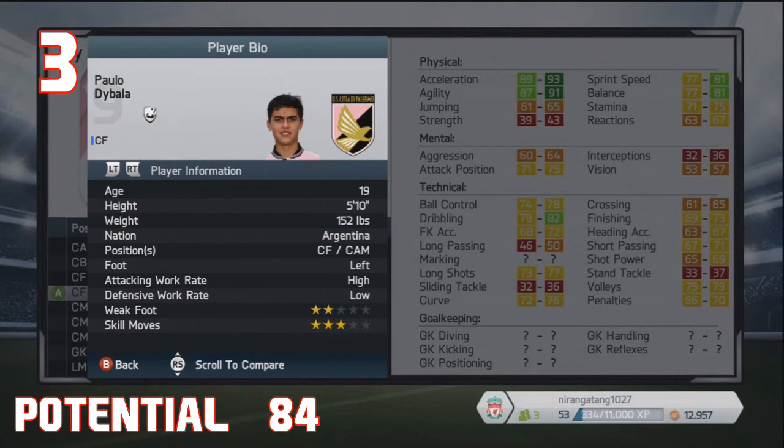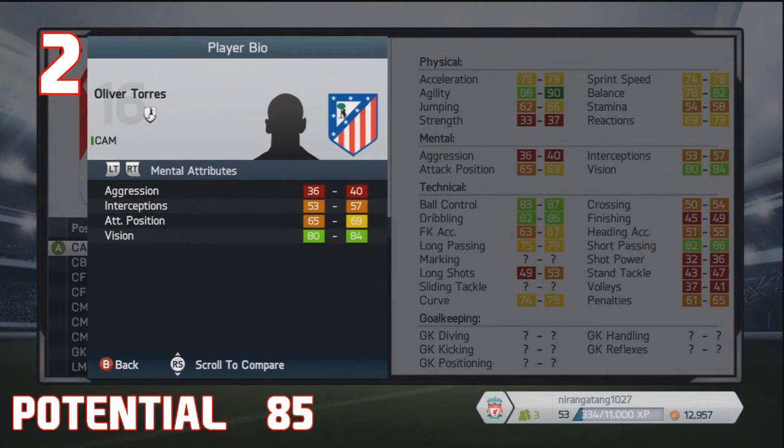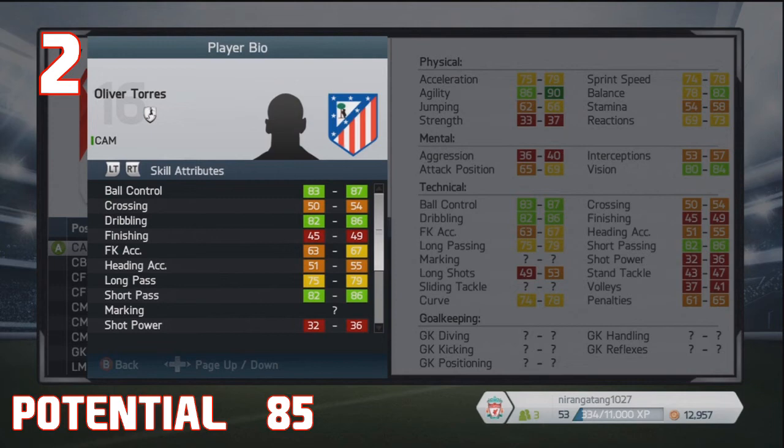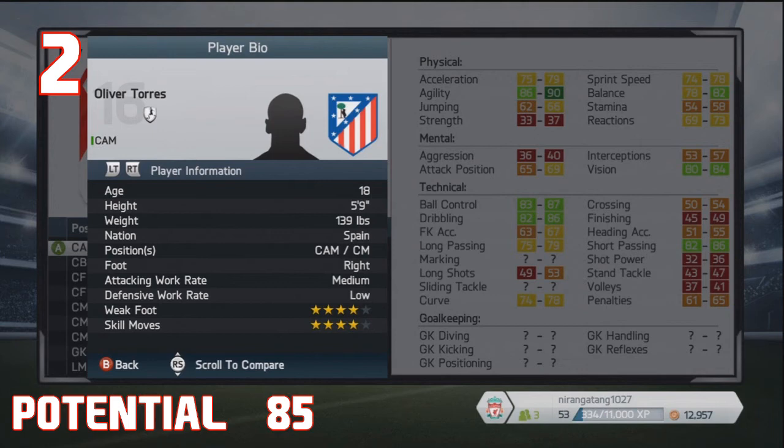Next up at number two, it's Oliver Torres, the attacking midfielder from Atletico Madrid. Great agility and balance. This guy's at number two because, A, he's versatile — he can play as a centre-attacking mid and a centre-mid — and B, he's just an all-round midfielder. He's got great vision, great ball control, great dribbling, great short passing, great agility, and he'll be relatively quick as well when he reaches his peak. He gets to 85 in terms of potential from what I've read. He's Spanish, plays for Atletico Madrid, 18 years old only. The only hitch is he's got a low defensive work rate, but as he's an attacking midfielder that's not really a problem. He's got four-star weak foot and four-star skill moves.